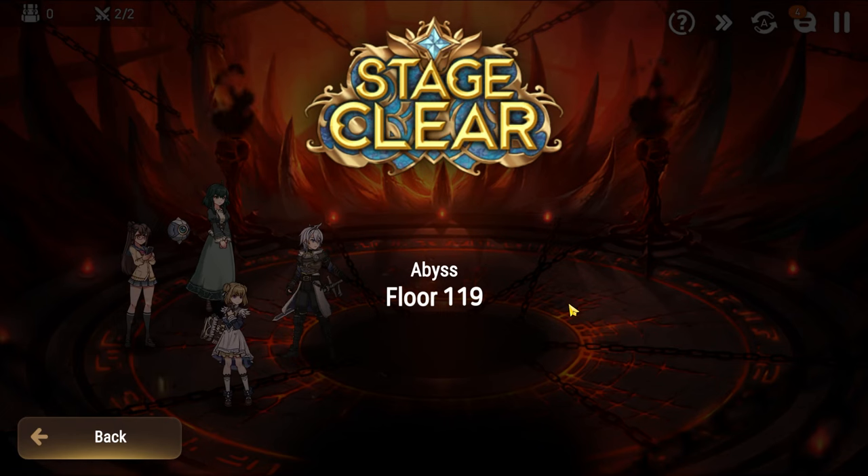Abyss 119 in a nutshell — this floor is really, really difficult if you don't have specific limiteds or ML5s. Yuna is the most consistent way I found to beat it with free-to-play-only options, because she has consistent AoE attacks and that built-in CR push on her S1 which is super nice. If you have any questions, ask them down below — and if you came up with an alternative solution, whether that's Landy, Seaside Bellona, Lone Crescent Bellona, or even a different Yuna build, please post it in the comments. This one was an absolute headache. I'll see you all for the final Abyss floor, which is Abyss 120, next time.